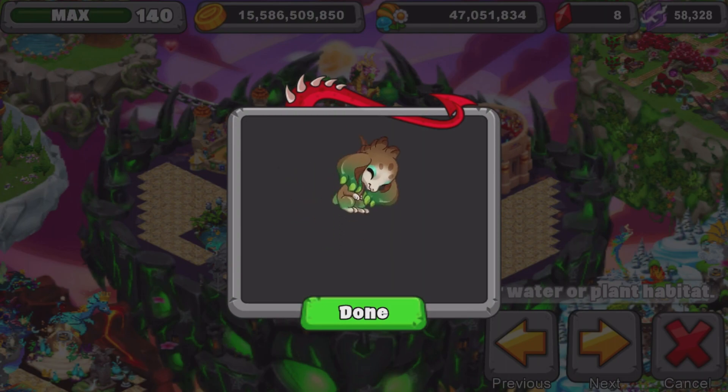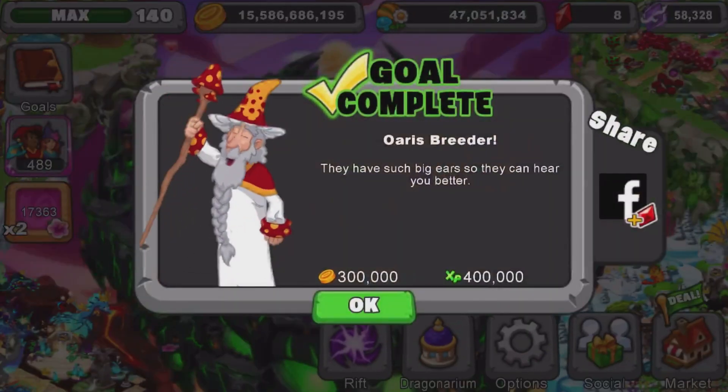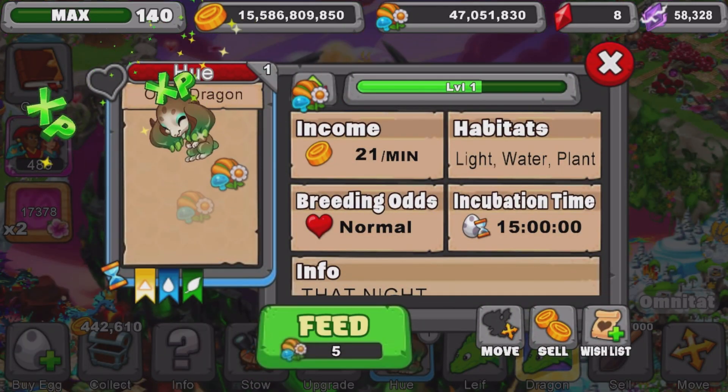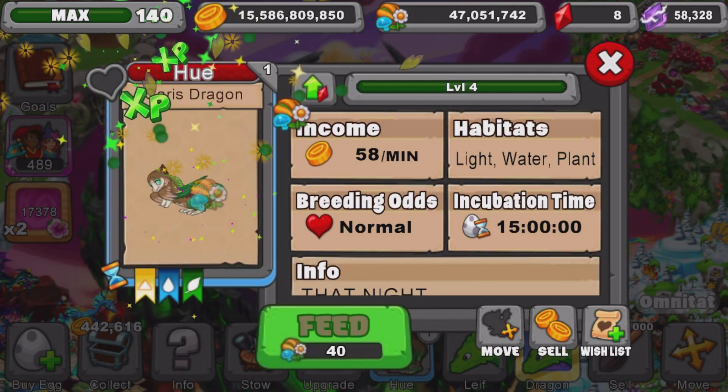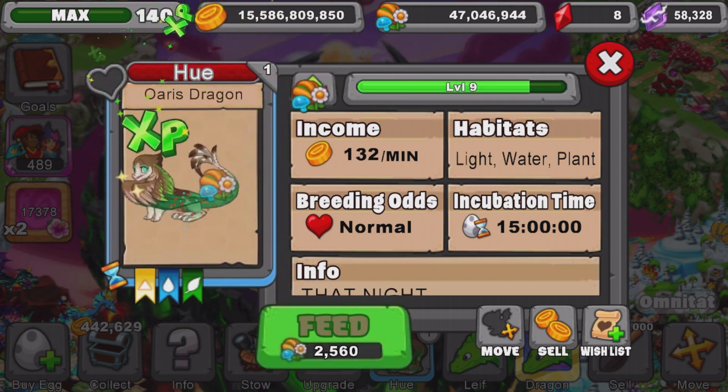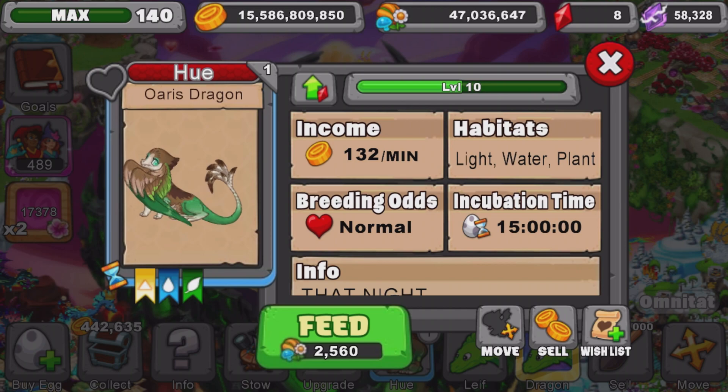Let's hatch this Oris dragon in Dragon Veil! The Oris dragon is very cute in its young form. I do like its wings — they're kind of like arms, which is kind of weird but cool. Here we go, Oris dragon level one — we're going to take it to level 10 now. Teen form looks pretty cool, and the dope form is pretty dope — very big dragon!